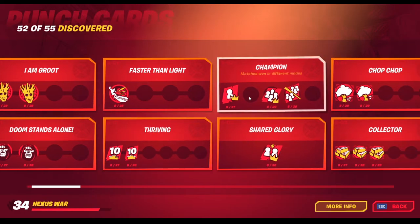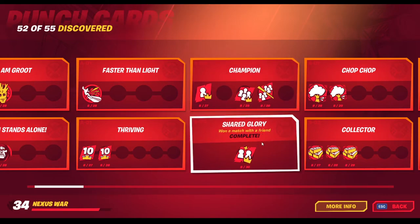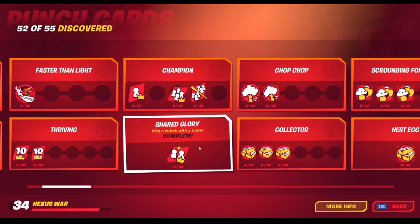Top 10 placements. Matches won in different modes — Shared Glory. This one, you don't need to win a duo game; I just did it on Team Rumble. Just invited a friend and won a Team Rumble game. It took like 10 minutes.